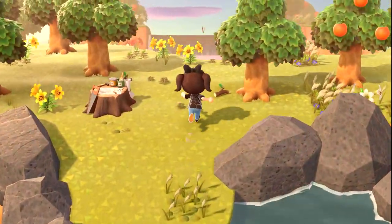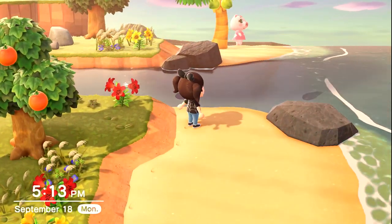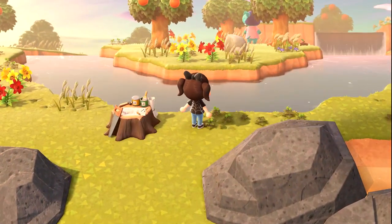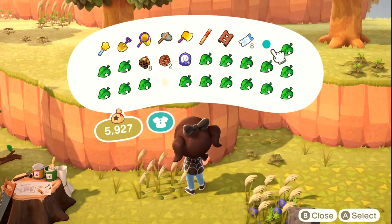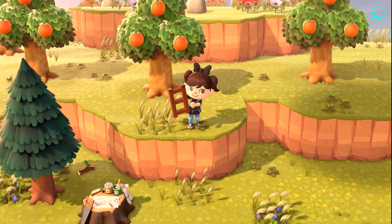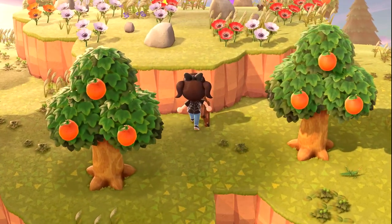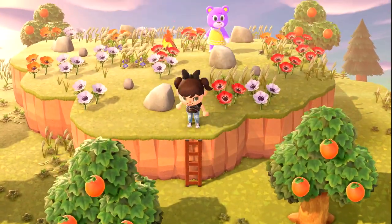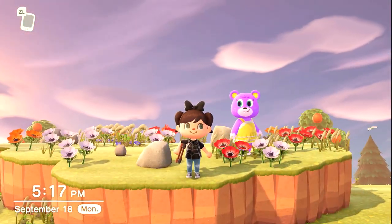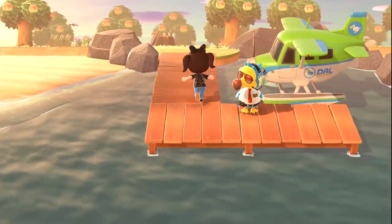Island number 40 — you'd think we'd find a villager in like 40 tickets. Oh, it's Gila! I had her on Cherry Bay for a brief moment. Island number 41 — it is Bertha. Island number 42 — Mountain Island. Is it Megan again? It's Megan again! I don't think I'm ready to take her yet though. If I see her again for the third time, I will.